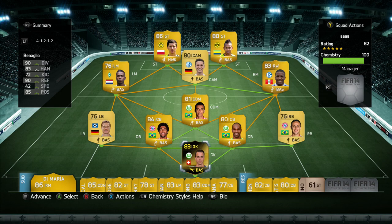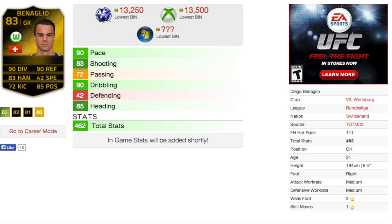How's it going everybody, Bison here back with another in-depth player review. This time it is of third in-form Binaglio, the Swiss goalkeeper who plays in the Bundesliga — heavily requested by people on my channel. He's 13,000 coins, a pretty good deal, very upgraded from his previous in-forms and his regular card. Is he the best? We will find out. Thanks for watching, please like, comment, and subscribe.